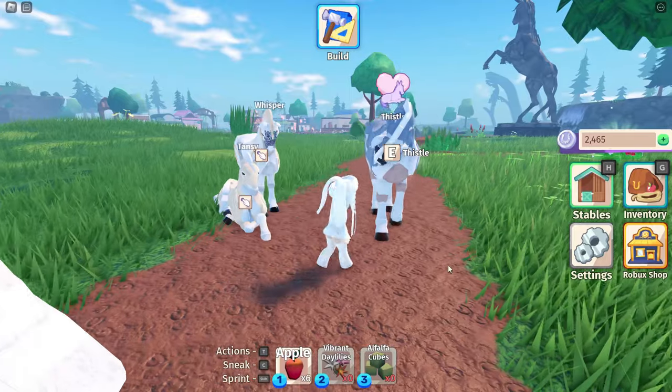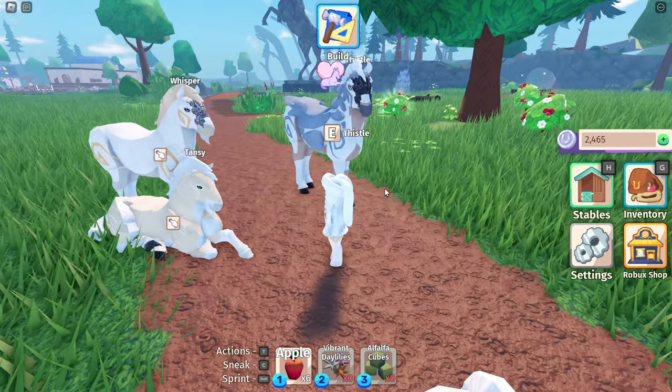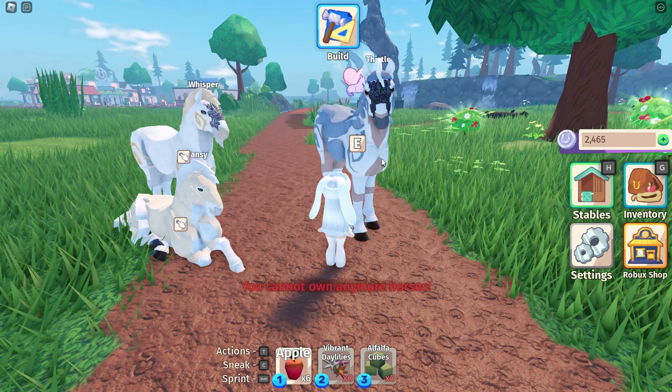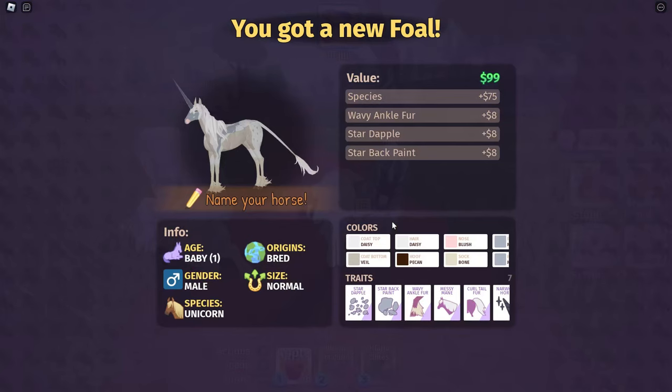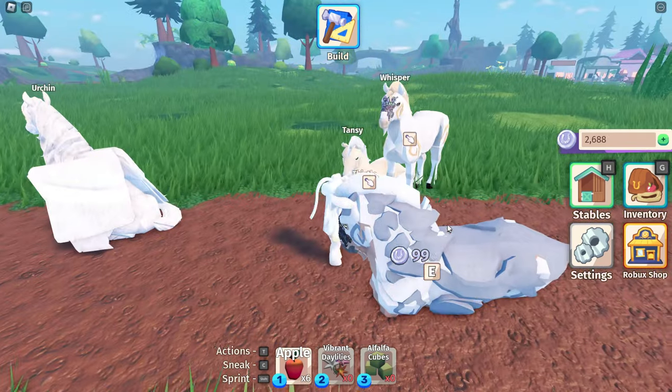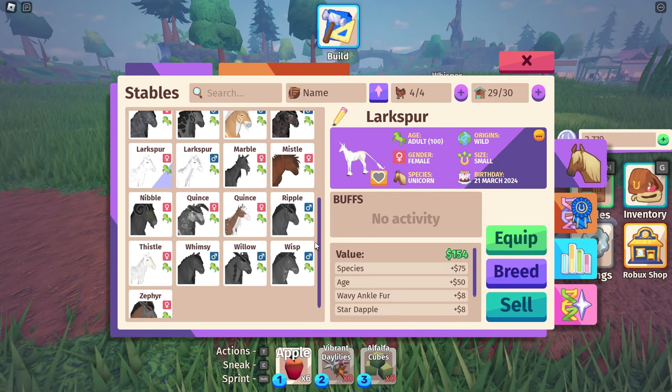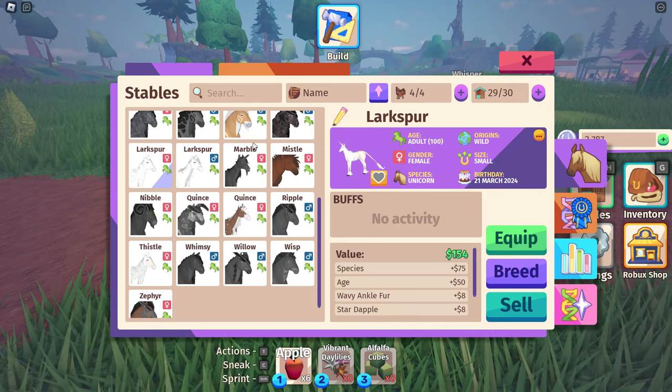Before I left you, we bred two horses to try and get a white gargoyle — like a full white one. Thistle is the first one we're going to check — fingers crossed. We're gonna sell that. Then we had another baby to check on. Okay, so no luck there. We're gonna try again.